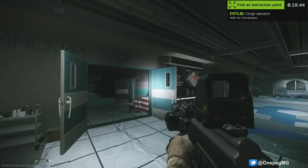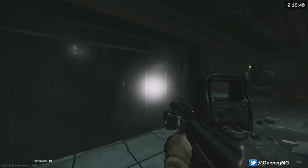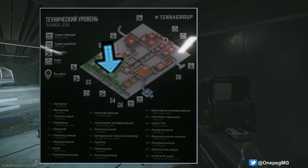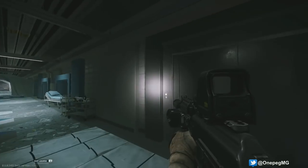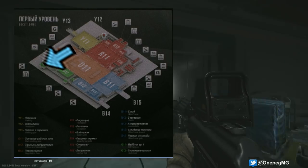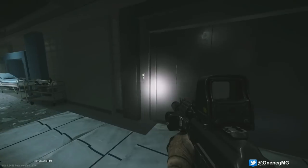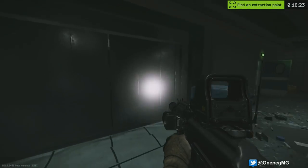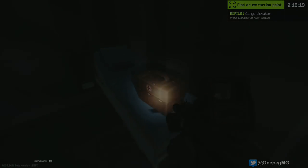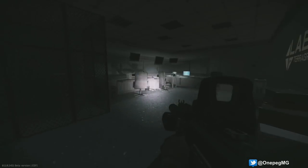The next extraction is the cargo elevator. The power switch for the cargo elevator is located on the technical level in room G1, but the elevator access itself is up a flight of stairs on the first level above. So once you hit the power switch in G1, head down the hallway to the stairs in the corner in the same medical wing, go up the stairs to the first level, and then hit the button there.